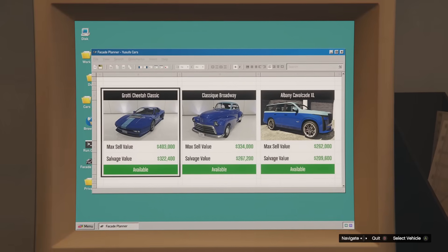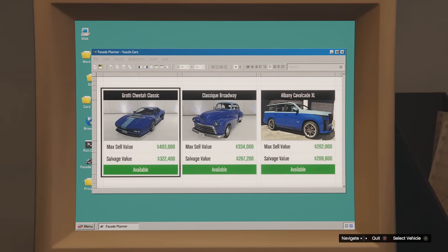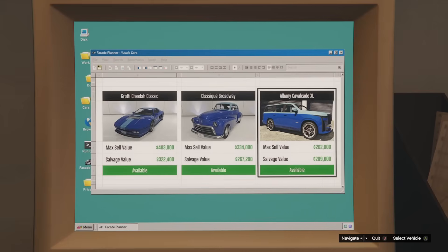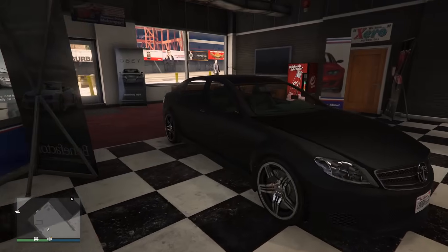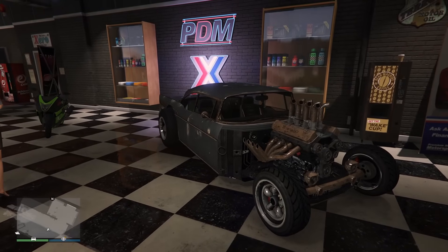For the salvage yard robberies this week: the McToney robbery gets you the Cheetah Classic, the podium robbery gets you the Broadway, and the gangbang robbery gets you the Calvacate XL. However, none of these are claimable this week. Over at Simeon's dealership the vehicles on display are the Issi Sport, the Sanctus, the Shafter LWB, Hakuchu, and the Declasse Tornado Rat Rod.